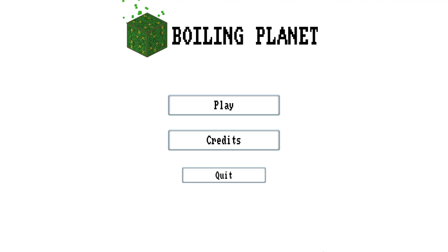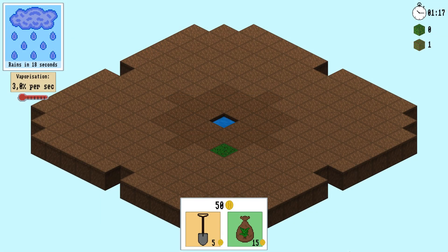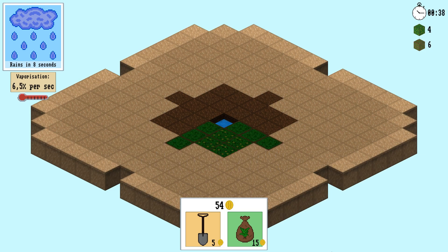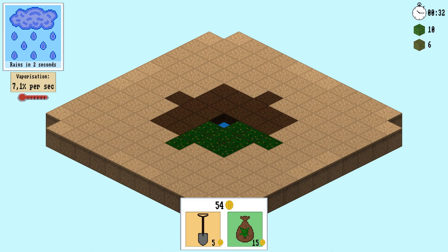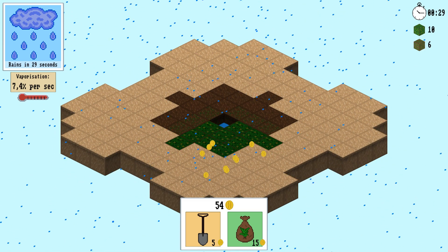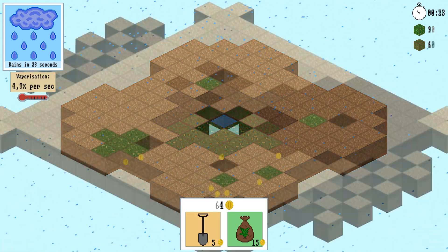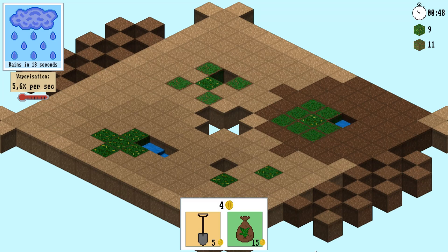This is the puzzle game I made in just one weekend. You can plant grass, which slowly spreads from tile to tile, while moisture keeps constantly evaporating, killing plants and eventually the tiles fall into the abyss. Occasionally it rains, watering the tiles and saving the plants, and you can dig holes to collect rainwater for later use.